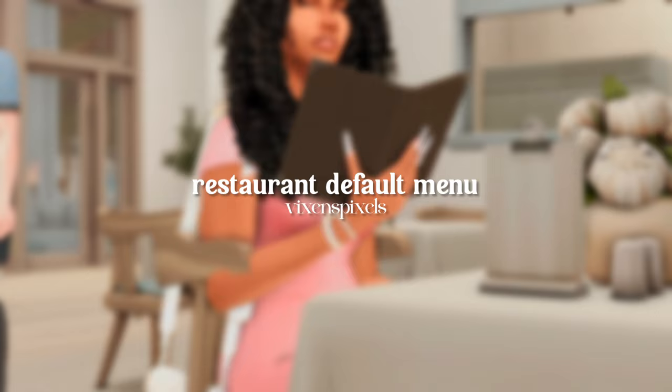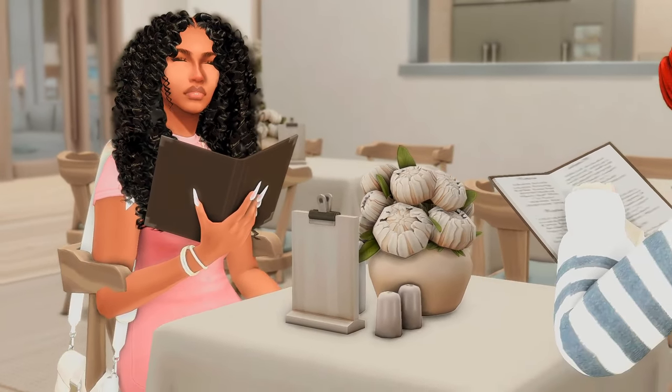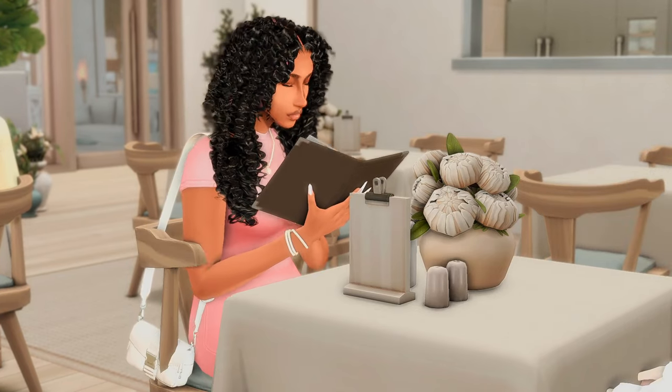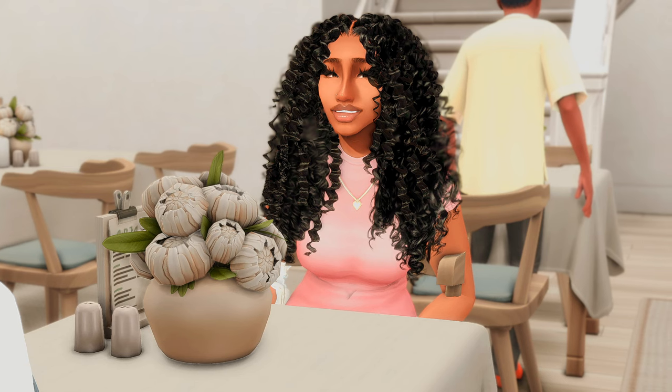We are here now at brunch with Katarina, and I want to show you this Menu Replacement Override made by Vixens Pixels — it overrides the menu when your sims are ordering food. There are different colors it comes in, but I chose the dark brown version. That's the end of today's video! I hope you guys enjoyed it — let me know in the comments below. All the links to all these mods will be down below. Stay tuned on my community tab for my new let's play coming very soon. I love you guys so much — I'll talk to you in my next video, bye everyone!